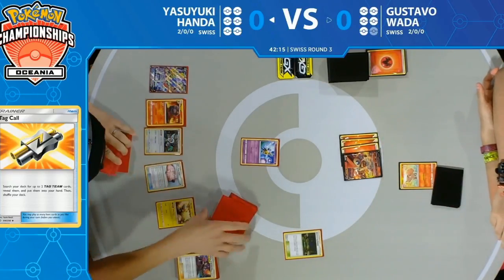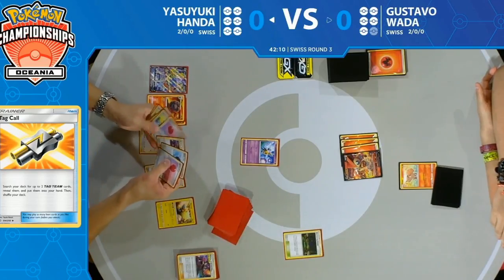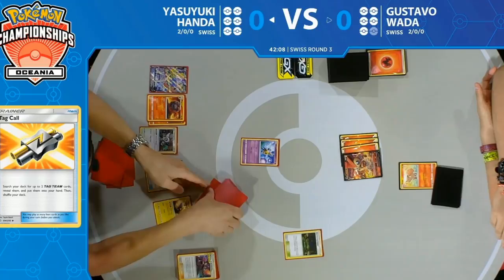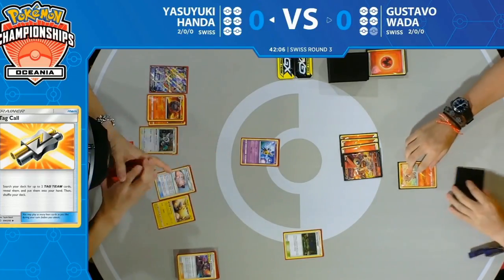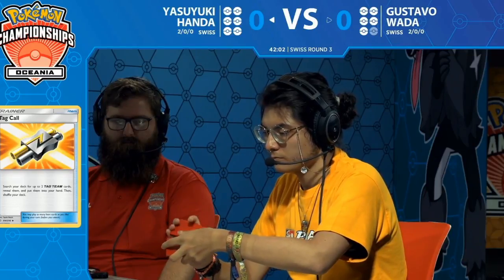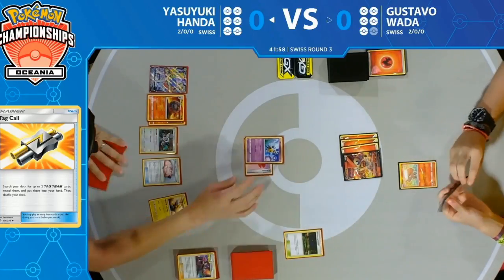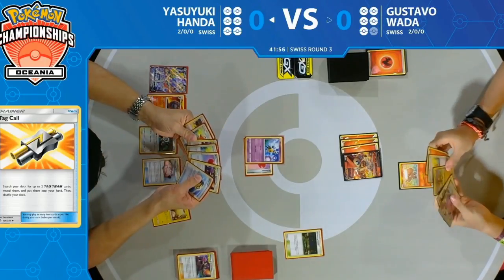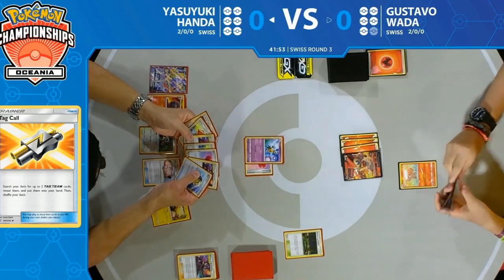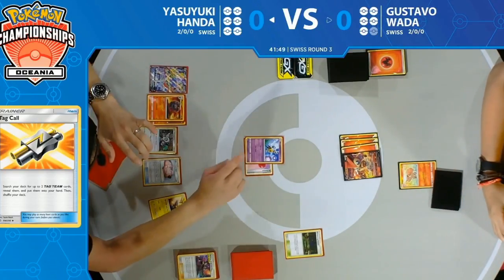It's pretty interesting to see a Reshiram and Charizard GX deck with so few Pokémon on the board and so few energy — very counter to its usual strategy. But there we see an Air Balloon coming down onto the Girafarig, and now he has the option to go for the Mareep to put Gustavo asleep, or retreat into the Lillie's Poké Doll.